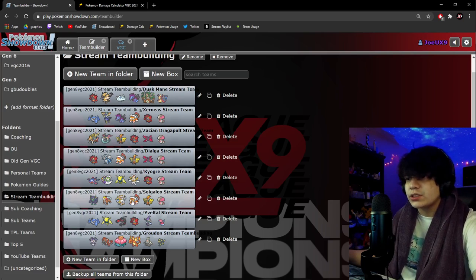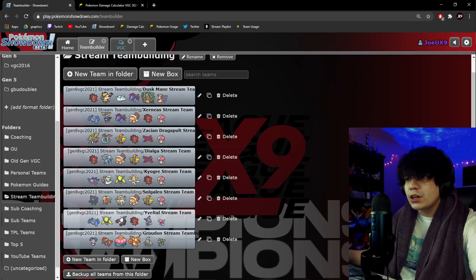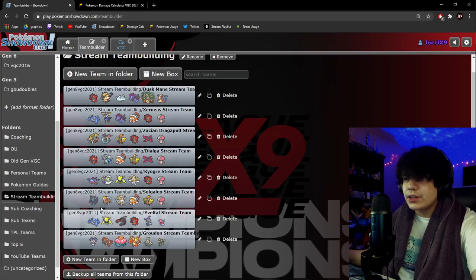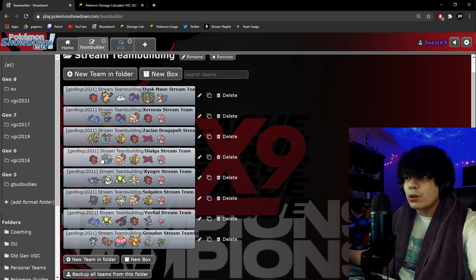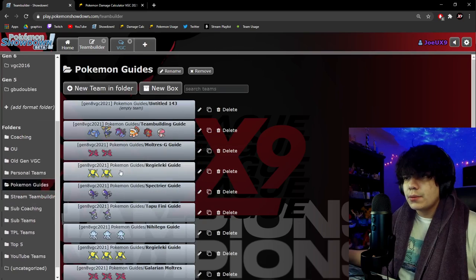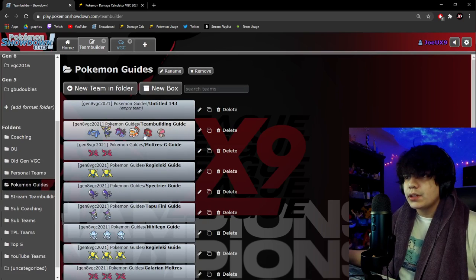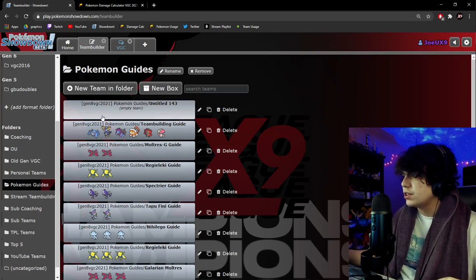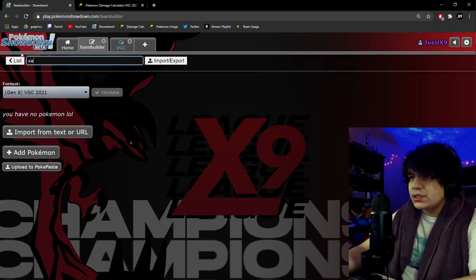Besides the ones that are exclusive for subs, the rental codes for these four teams will be up in our next one or two videos, so keep an eye out. Make sure to subscribe, like the channel, and check out our last video. If you're interested in learning one-on-one, I do offer coaching. Back to our Pokémon guide — we're going to deconstruct the Xerneas team built on stream, which you'll also see in the next video with the rental code. You can join Discord for early access.